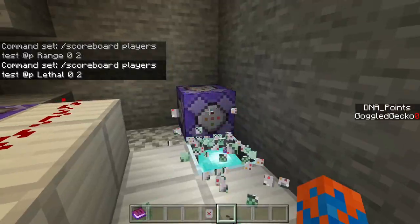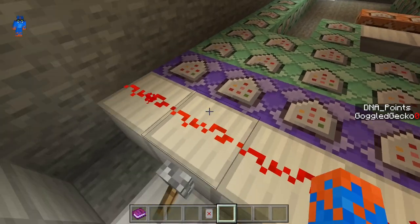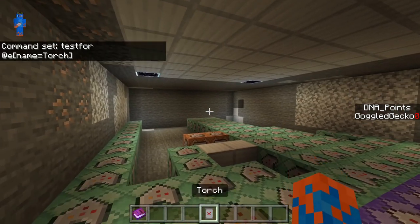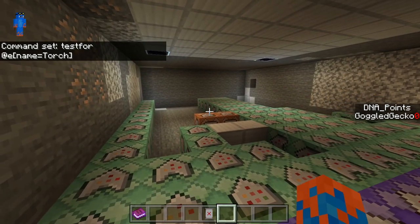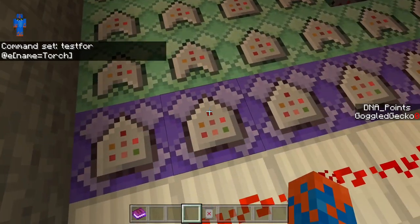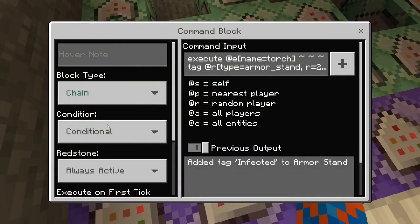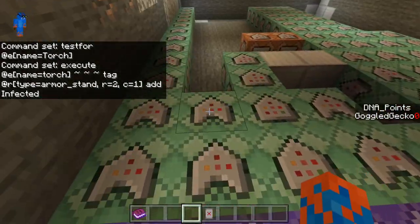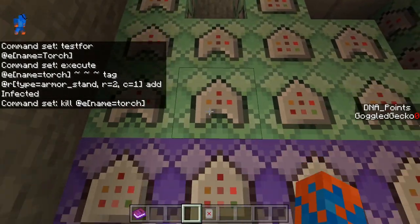For the main command blocks: we first check for an entity called 'torch' — the virus is just a retextured torch. When we throw that torch, a command block returns true, and a conditional command block executes at the torch and picks a random armor stand within a two-block radius, giving it the infected tag. So it infects one random armor stand to start the spread, and then the next command block kills the torch.